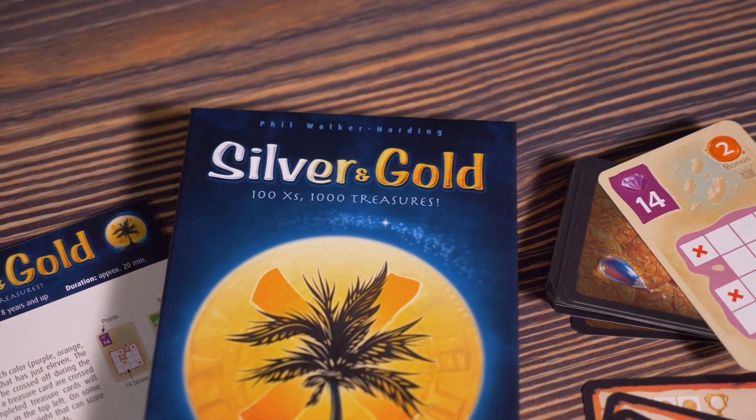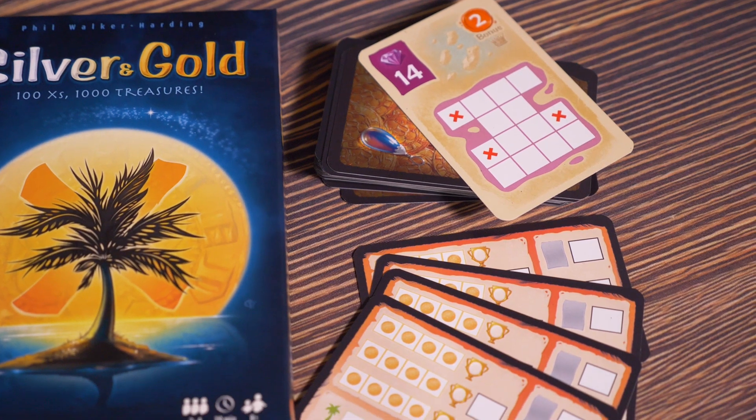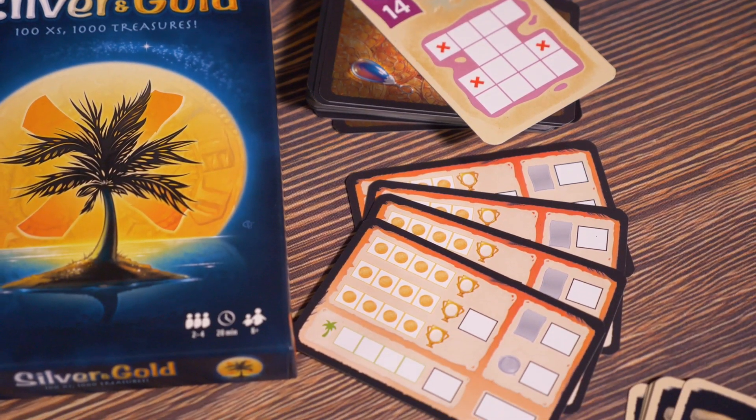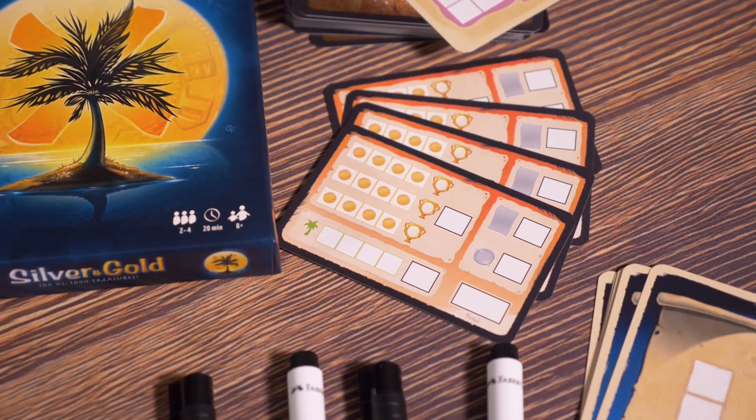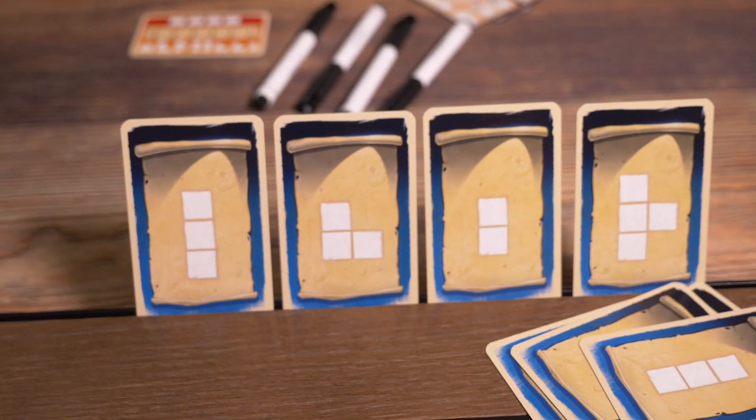I love this game, and the fact that they made a pocket edition of it is just amazing. Game number two is Silver and Gold — a game that I actually picked up on a discount online. I said okay, I've heard about it, let me grab this game. It is one of those erasable dry erase marker kind of games.